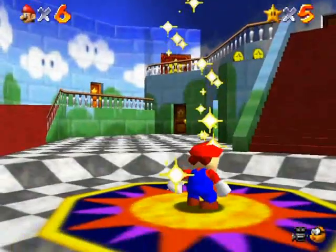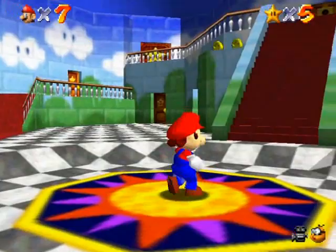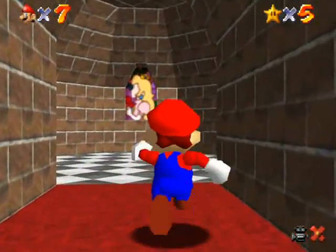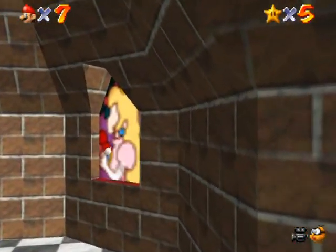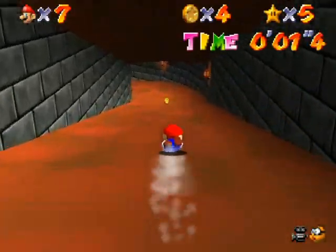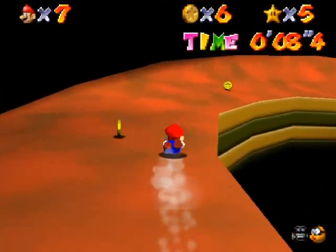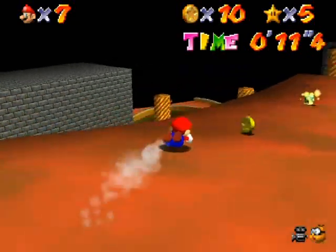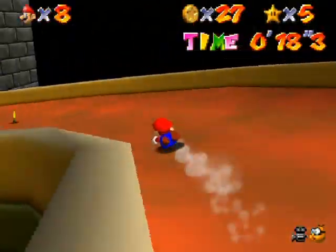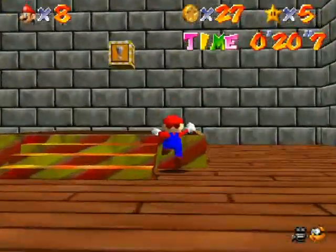It pops you back out in the lobby, so we go back to the Princess's Secret Slide for the second star. The second star is a race — there's a timer in the corner and you have to finish the slide in under 21 seconds. Hold forward the whole time, don't stop, and cut corners as tightly as possible — classic racing strategy. 18, 19, 20 — got it!